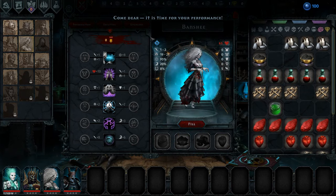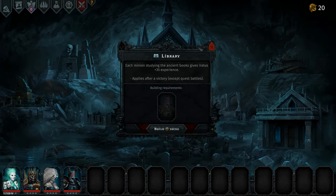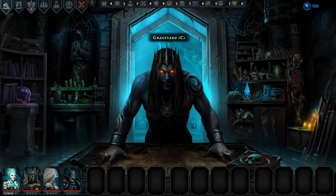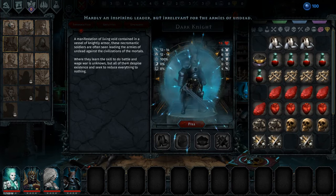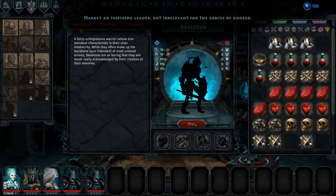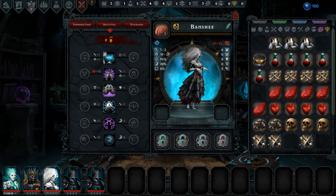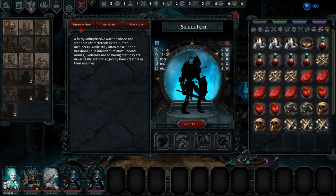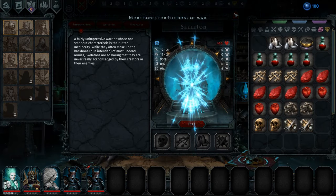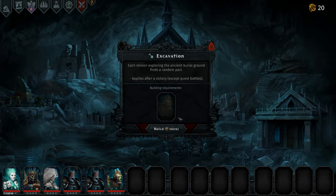The Headless Hunter is very physical, and we're not really focusing on physical attacks here — we're focusing on stress. So I think we're going to go with the Banshee. Then we're going to open up the library and make a Skeleton to stick in there, because we need the Skeleton to open the excavation anyway.